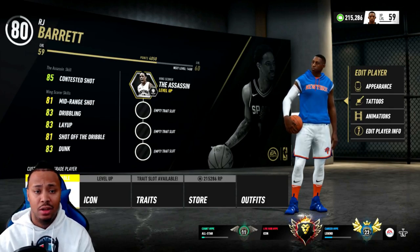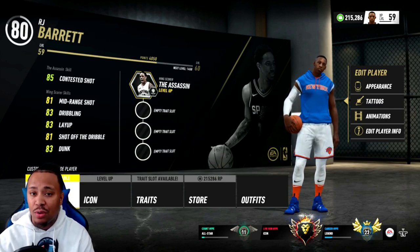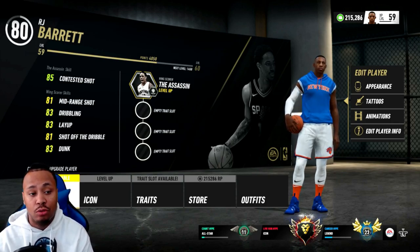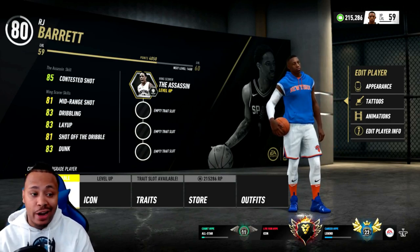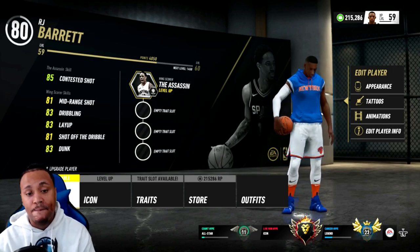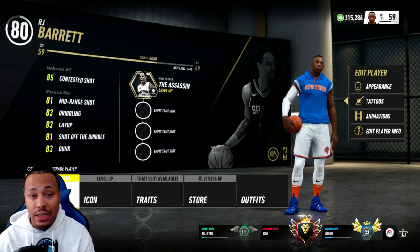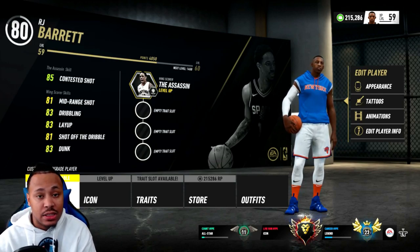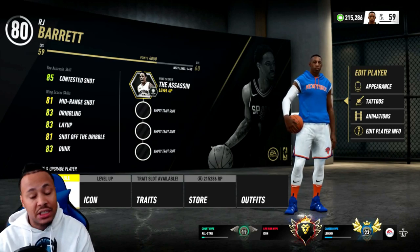How I created old boy — RJ Barrett right now has the assassin build. That is the DeMar DeRozan build. He can shoot a little bit, but he's not really a prolific three-point shooter from what I've seen. So he has the DeMar DeRozan build. He has an 85 contested shot, 81 mid-range, 83 dribbling, 83 layup, 81 shot out of the dribble, and 83 dunk. Now, I'm not putting any traits on old boy — he's not getting traits. He's still young, he hasn't improved himself yet. So he's just going to be a strict 80 overall.